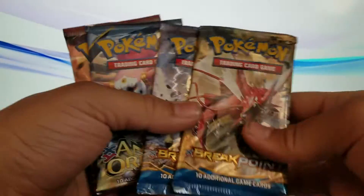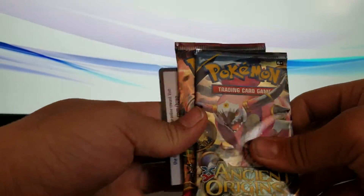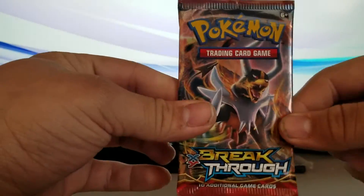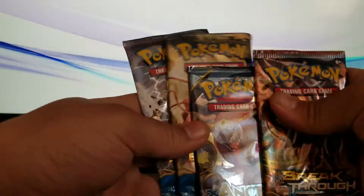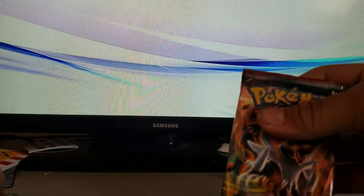So we've got two BREAKpoint packs — those are the recent new ones — Ancient Origins, and a Breakthrough. I'm actually going to keep this code with me because it includes the Gyarados, but I know these come with codes so I might actually give them out. Let's go right into it with the Breakthrough.